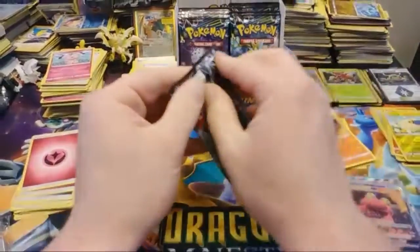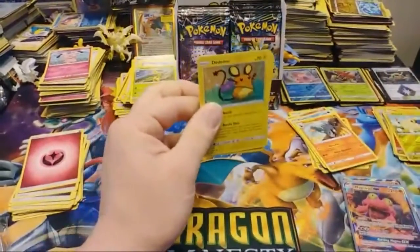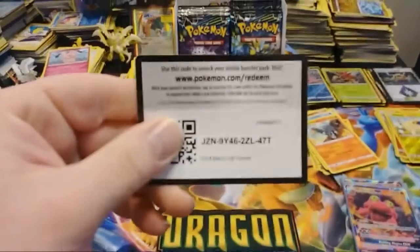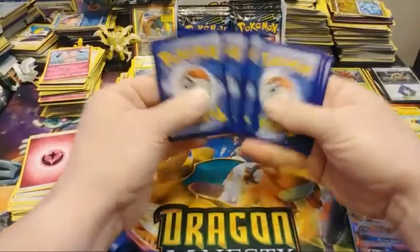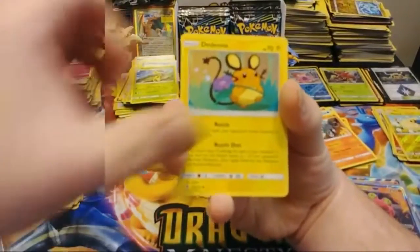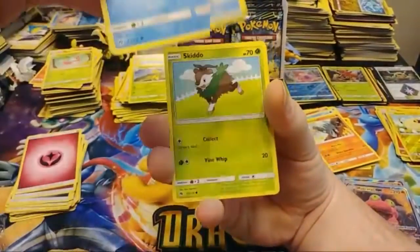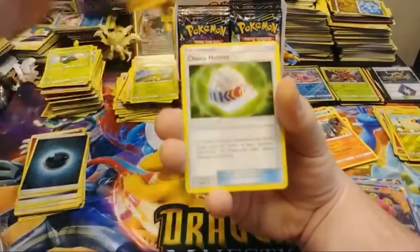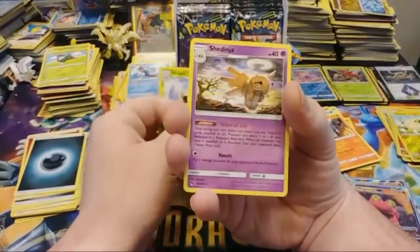Lugia artwork — come on! I know I'm going to get at least one more Ultra Rare of some kind. Don't know if it'll be a Regular GX or a Full Art slash Secret Rare — probably not a Full Art since I've already gotten two. Popplio, Skiddo, Darkness Energy, Widow, Choice Helmet, Reverse Ninjask, and a Shedinja Regular Rare.